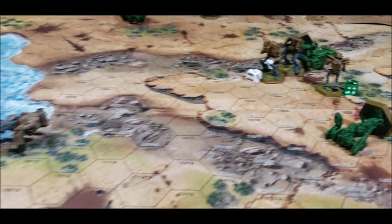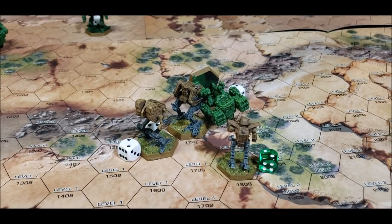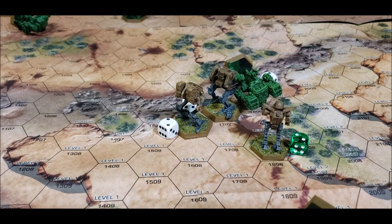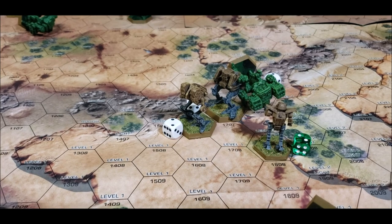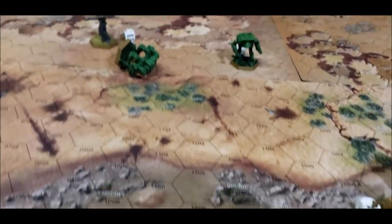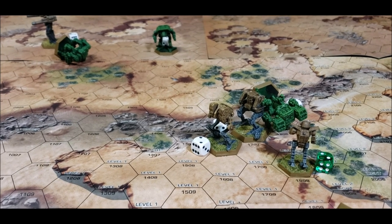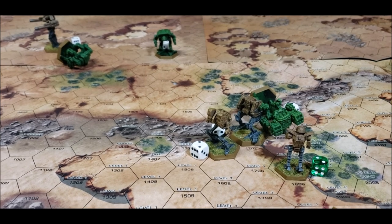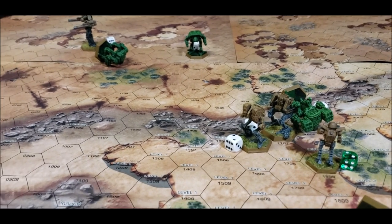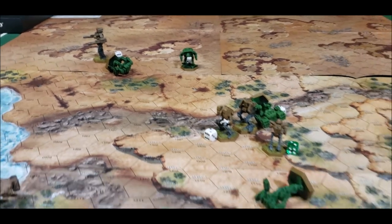Turn four — looking at the dead: we've got a dead Thor, a dead Grendel, and now a dead Timber Wolf laying right there. He basically took five head hits from Streak SRMs and fell on his face unconscious — he's not getting up anymore, he's toast. These three mechs fired on the Ryoken and tore him up pretty good, ignoring everybody else nearby. They did a lot of damage but kept hitting where I already had armor. That is the end of turn four — one more turn.